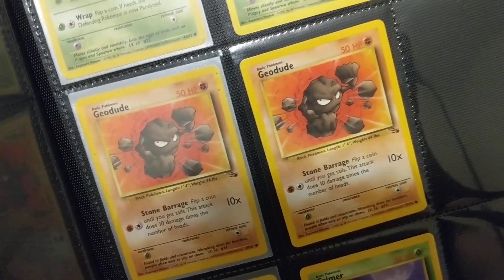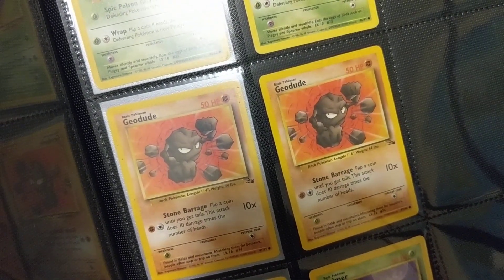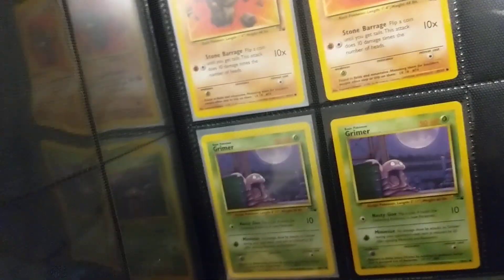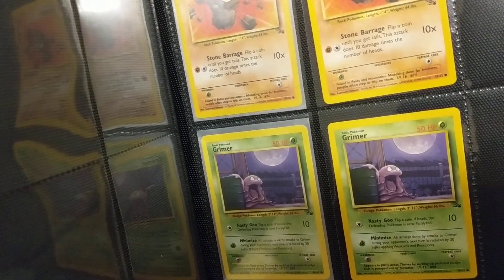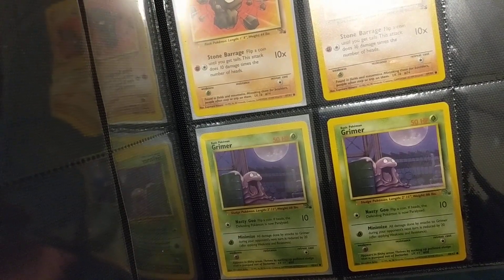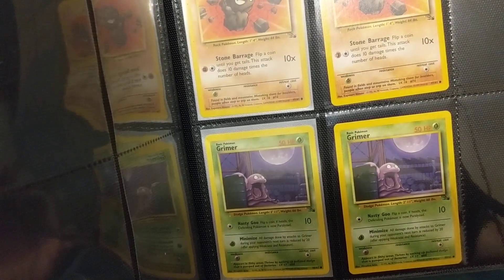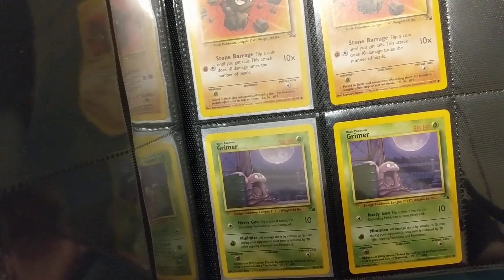We got Geodude wrapping up that line — he's got some rocks kind of throwing at him. Stuff like Geodude and Machop — I feel like the Fighting Pokémon always do a great job of exemplifying the atmosphere that these Pokémon live in. And we've got Grimer. Grimer's solid — 50 HP for an evolving basic Pokémon is good. Nasty Goo is just Colorless, so you can use that attack in any deck. Certainly decks that had no intentions of attacking with Muk would still use Muk, so I like that they gave Grimer a Colorless attack so if you're really in a pinch you can still attack with your Grimer.